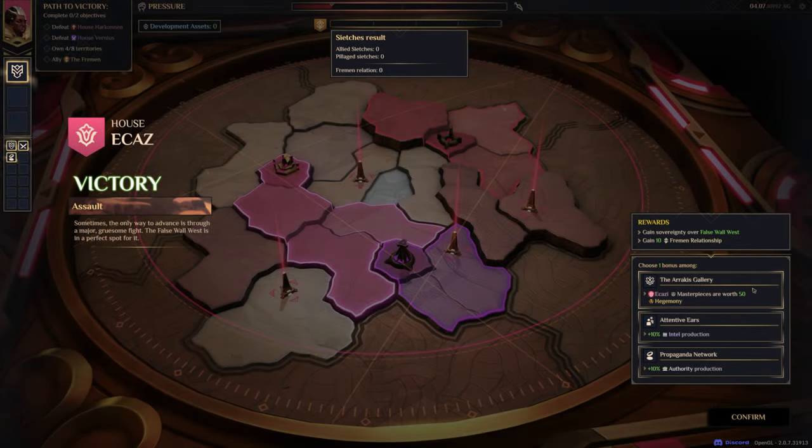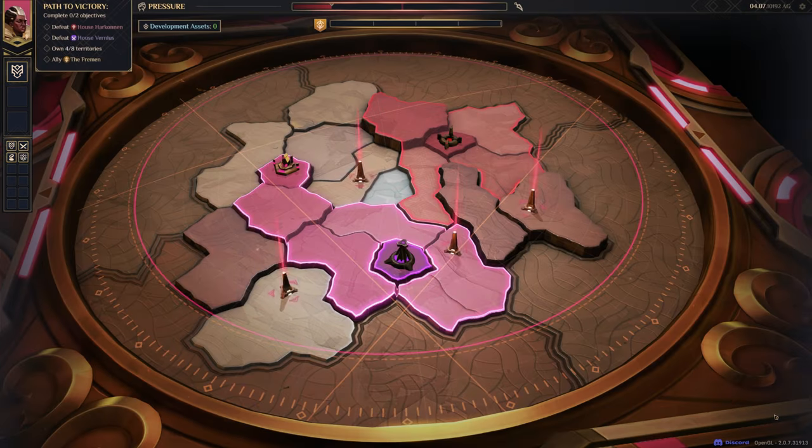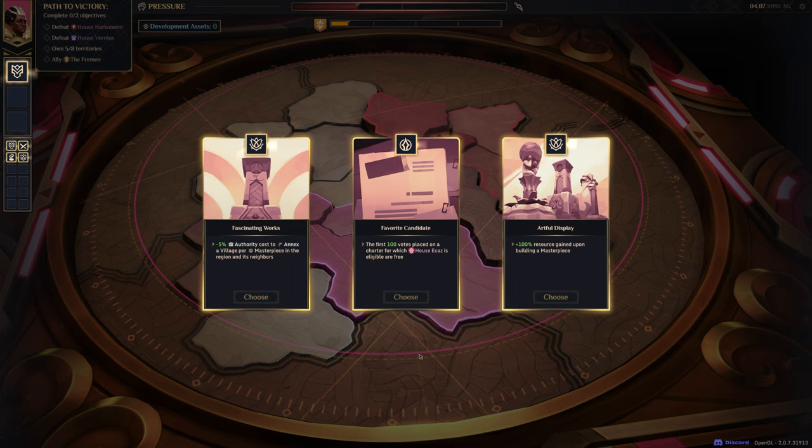With all these options, the Arrakis Gallery is definitely the best option here, so we're going to roll with that. Icazi Masterpieces are worth 50 Hegemony, which is good for Hegemony-type victories. We also get minus 5% authority costs to annex a village per masterpiece, first 100 votes placed on a charter for which House Icaz is eligible are free, and 100% resource gained upon building a masterpiece.